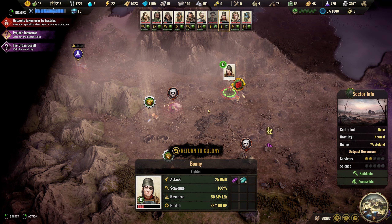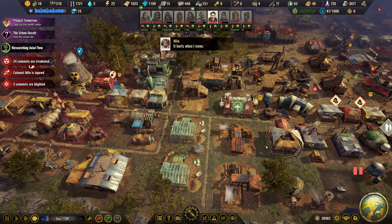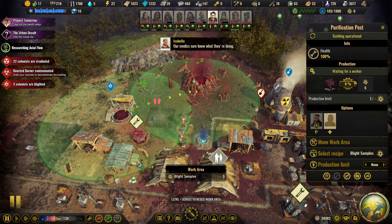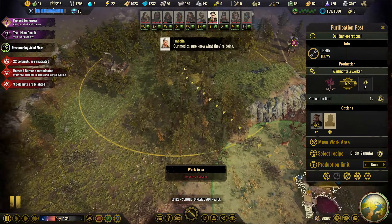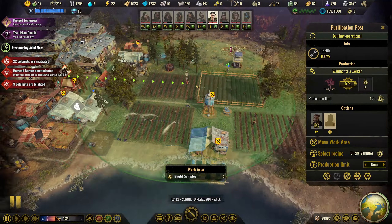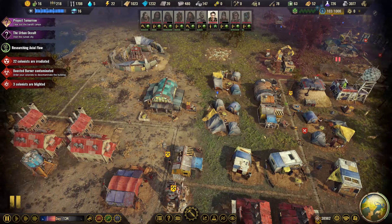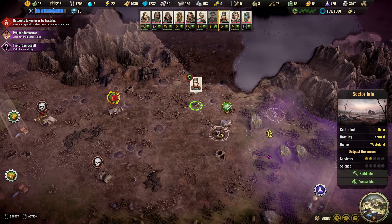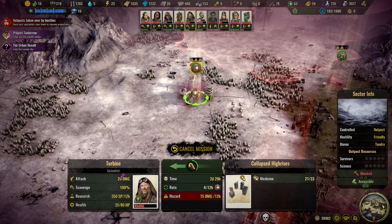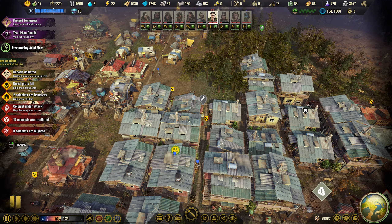I think she needs to go home actually and then I'll send him home as well. We've pretty much cleared that one out. Need to keep an eye on the HP on these scavengers. Our next purification post has been completed - where do we want this one then? We can get rid of some of the blighted trees. Let's get another one working on this and clear all those out - get as many samples as we can. We got people growing up, people being born.